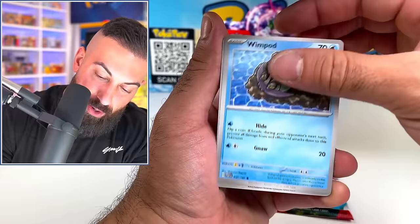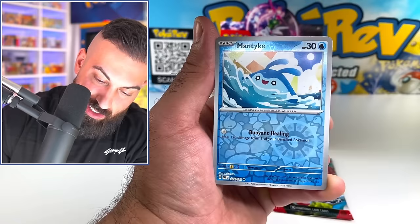We got Lypert, Wimpod, and Nellux back. Elikid. Manticke and Tinglu holo. There are like seven different gold cards in this set. Obsidian Flames only had three, so just judging by that, there are a lot more cards in general to collect in this set.